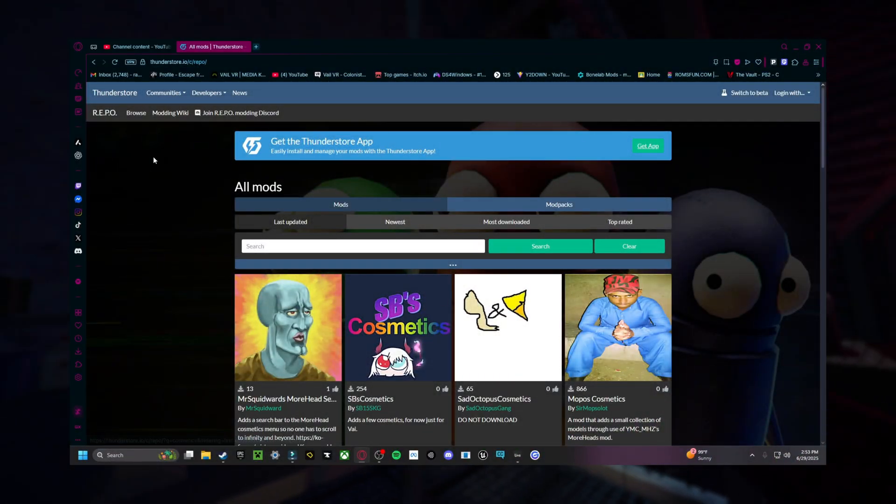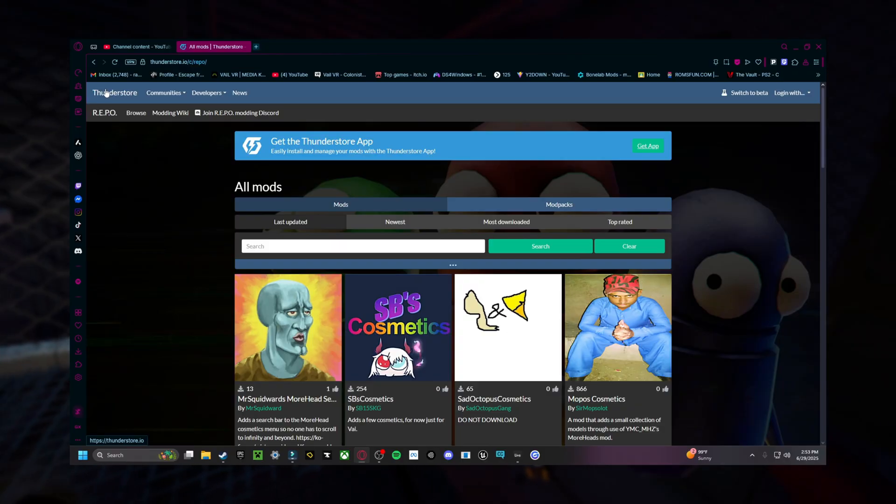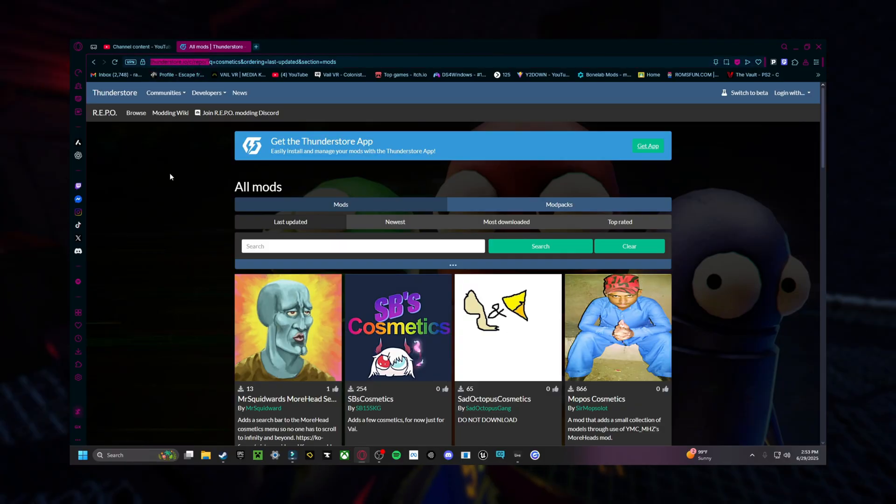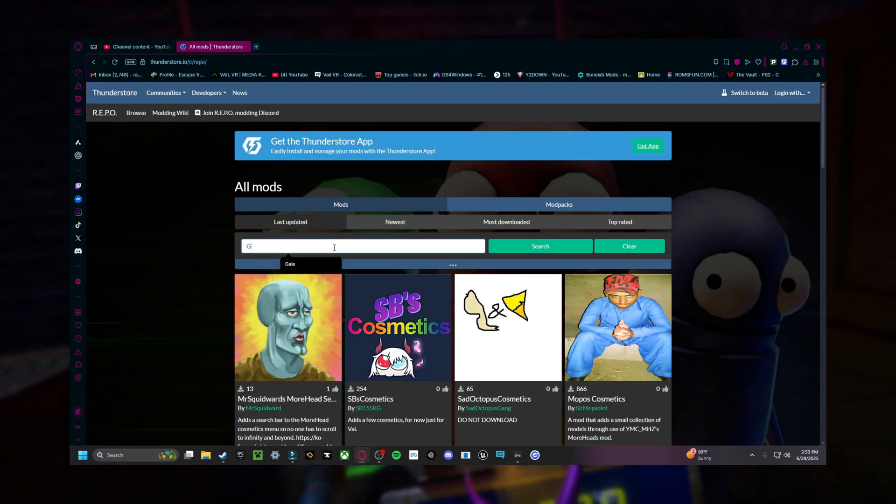First thing you want to do is open your browser and type in Thunderstore. It doesn't really matter which community you're in, but just in case, for this video go into the Repo community for its mods, and then type in Gale.